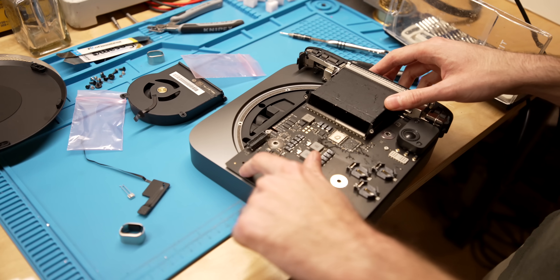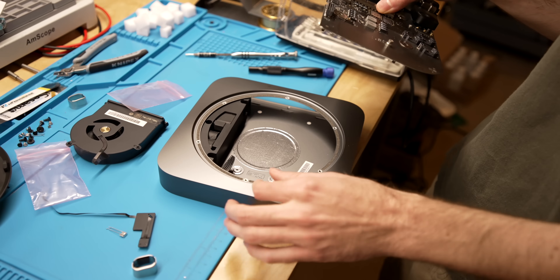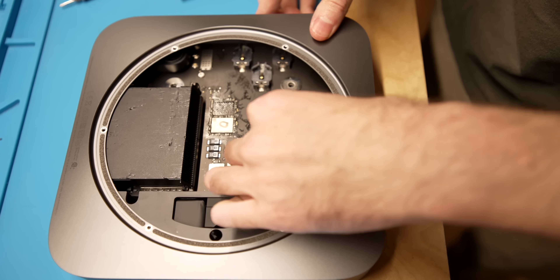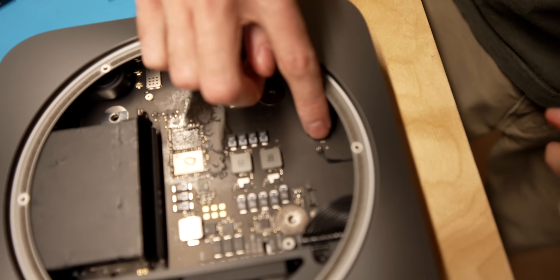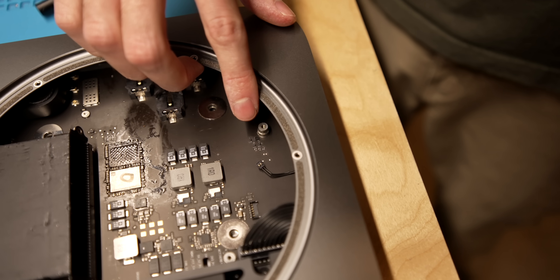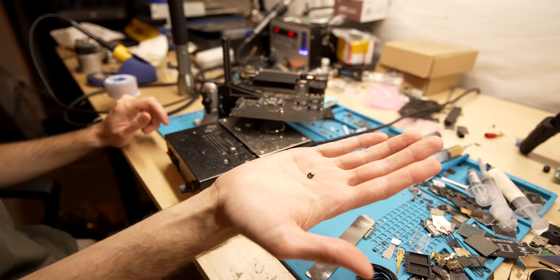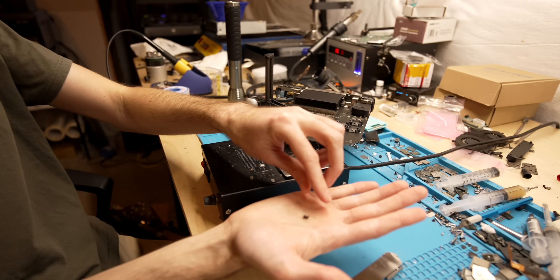It looks like everything will work except for the front LED, because on the DTK it plugs in with this ribbon cable, and on the 2018 it just has a wire with only two pins. On the DTK it has an amber LED, but on the 2018 Mac mini it only has a white LED. But wait — looking at the board, that connector lines up exactly with those empty pads on the board. Could it be they designed it to work with the 2018 LED? Let's just solder a connector on there and try it — these connectors can be found on pretty much any unibody MacBook logic board, used for the speaker. We're just going to tin these pads on the DTK and solder it on, and hopefully that's actually for the LED.